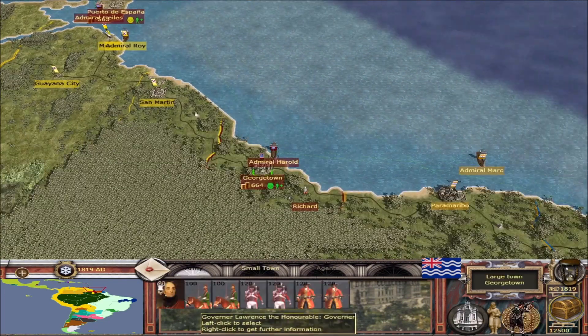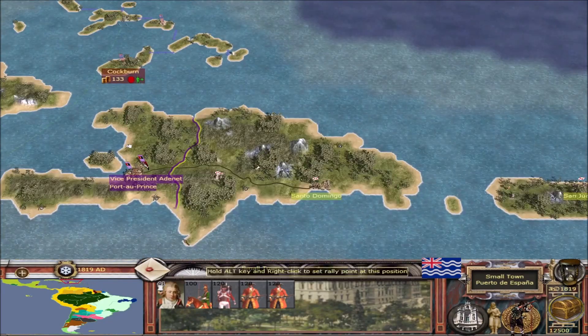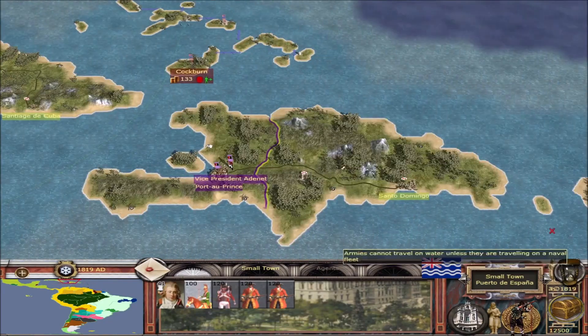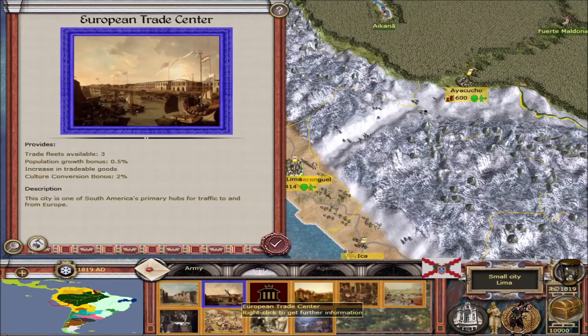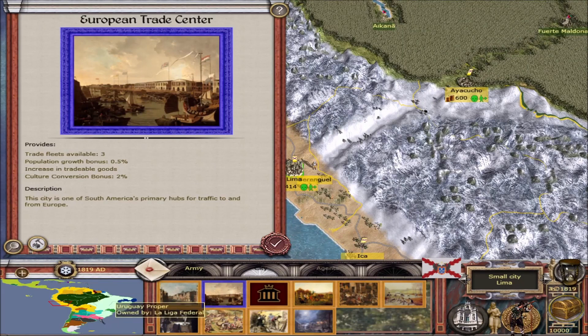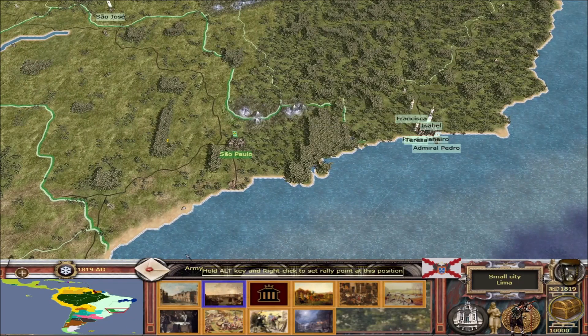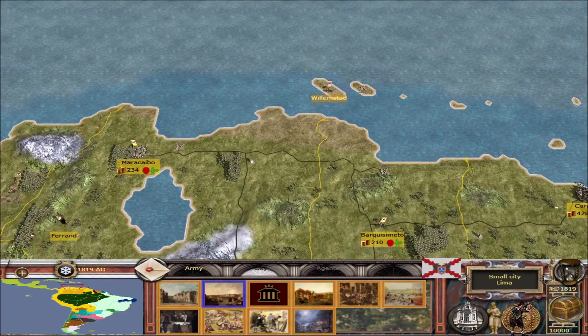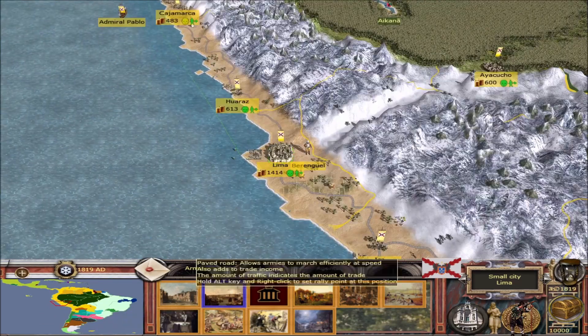Moving on to some more changes: we also have all of the new captain portraits, which have been done for every single faction. So if you want to send a captain into battle, you'll get to see his beautiful face — every faction has those now. We have also implemented the European Trade Centers, which I talked about in the last update video. They're now inside the mod in key locations such as Lima, Buenos Aires, Rio de Janeiro, and Caracas. There are about eight in total.